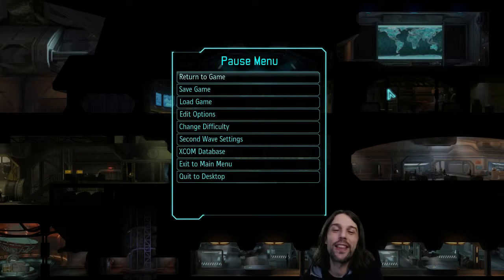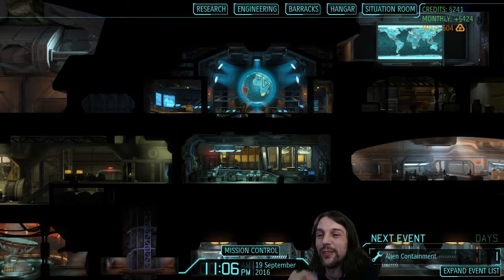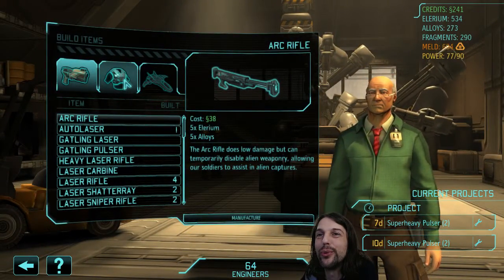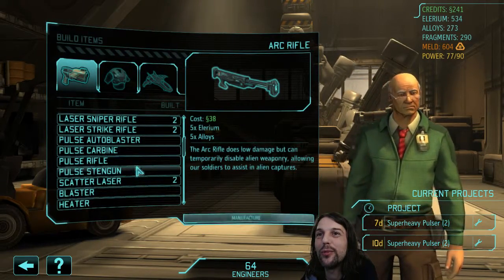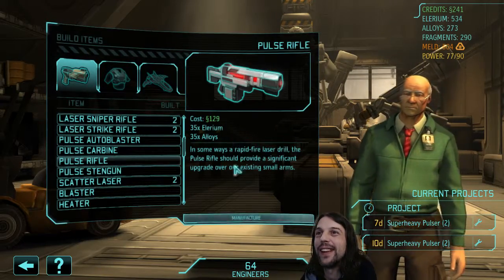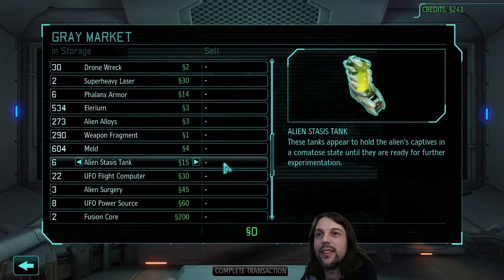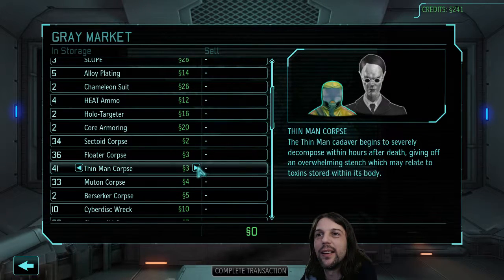Hello everyone and welcome back to another episode of XCOM: The Shiv War. I'm Jordy and we just finished a console mission that gave us a few bugs. I want to put these bugs into... shall I go into mineral specimen? I want to put these into the first pulse rifles, although I can only afford one. I need a little more, so let's go to the grey market and sell a few things like a thin man corpse.